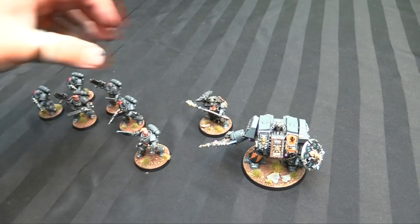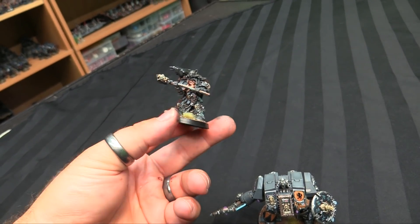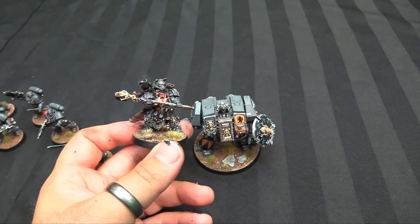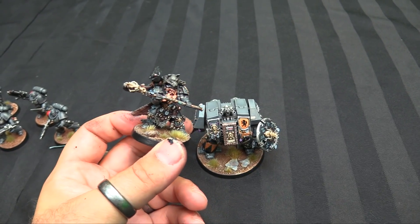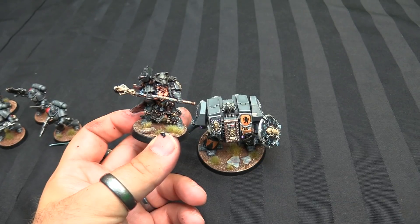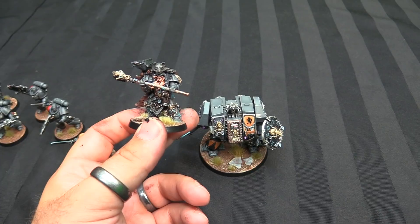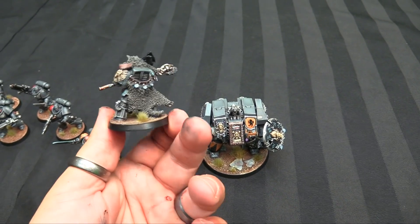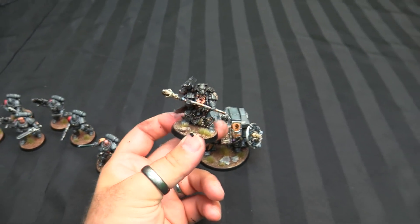I moved on to some characters. I've had this Njal Stormcaller sitting in a box for maybe 10 years and never bothered to paint him, but I wanted to try the new Space Wolf Discipline Psych Powers in my Battle Report. I painted him up, and of course he would be with Logan. Grimnar's Great Company isn't complete without the Great Rune Priest — he's not a librarian, he's a Rune Priest, but he is the head of all the Rune Priests for the Space Wolves.